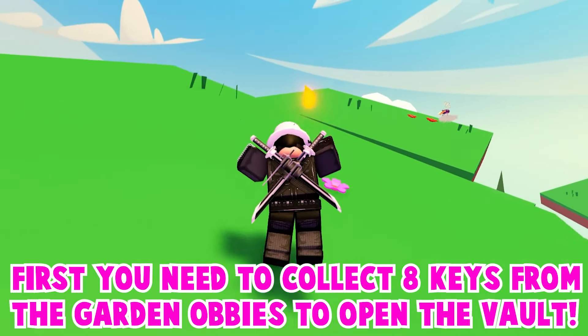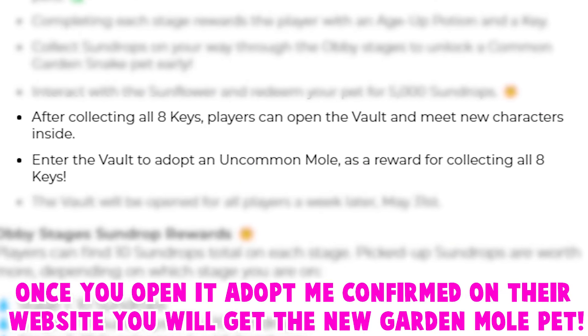You can get the green snake early by collecting 5000 sun drops and redeeming them at the sunflower.